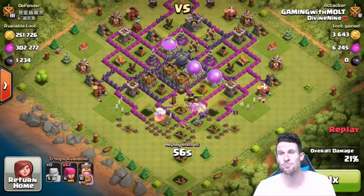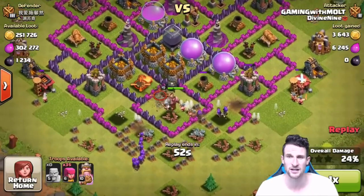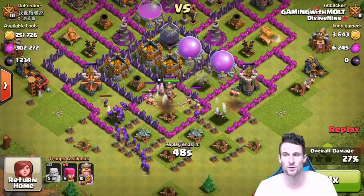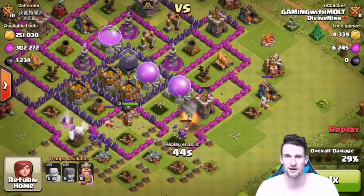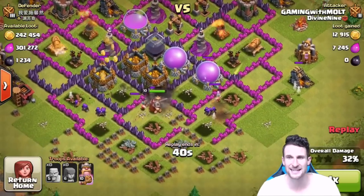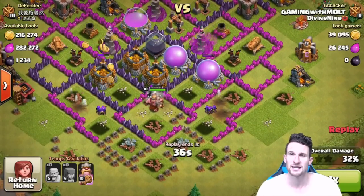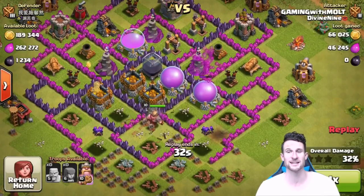A giant bomb goes off over there, which really sucks. But there's not really any point defenses within range of the core. He has his wizard towers in there, but those wizard towers aren't going to do too much to anything in the center. Once we get rid of this archer tower and this archer tower over here, we've got to get rid of this mortar right here. It's going down now — and our archers are getting shot by the mortars, but the rest of them are out of range and it's just free pickings.